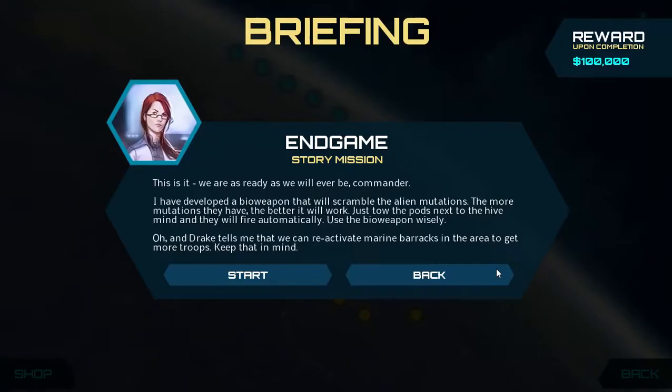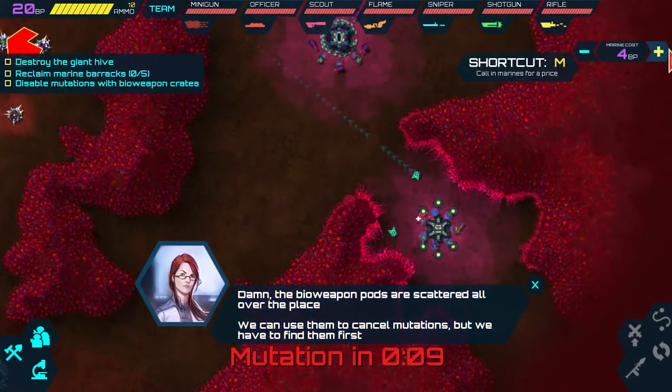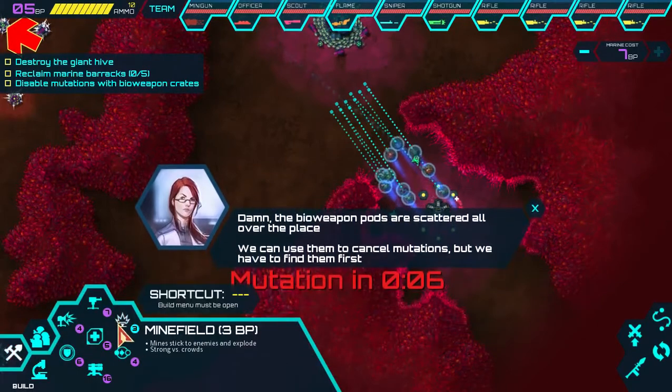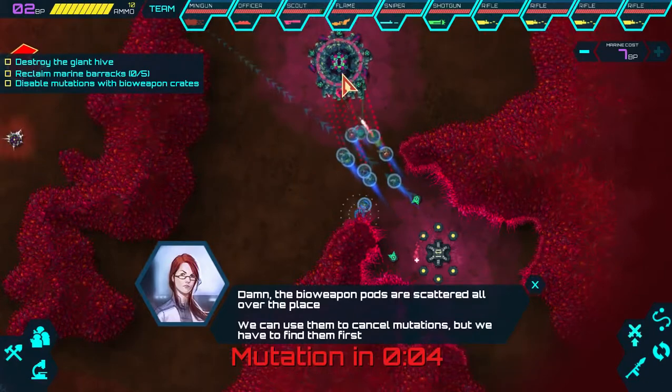We're going to jump straight into this. That's the End Game mission and there's a little story behind it basically saying this is the last area that needs to be destroyed. I've completed this before but we're replaying for the achievement. First we're going to load up on mercenaries, put a mine right here to defend the base, and go straight into it.